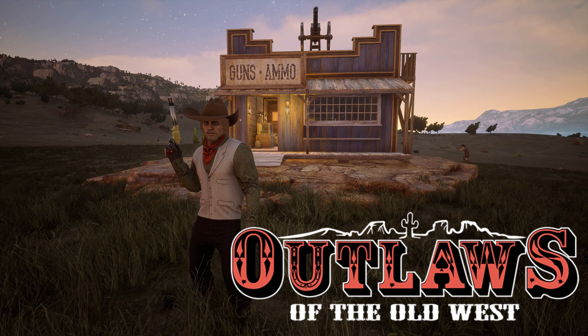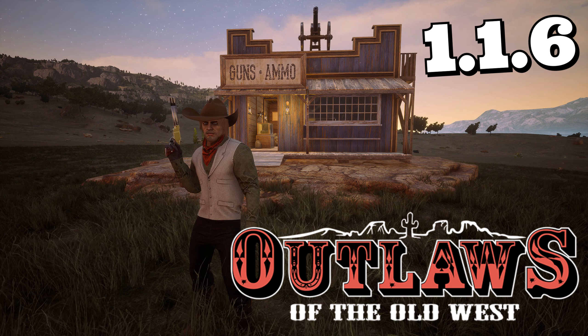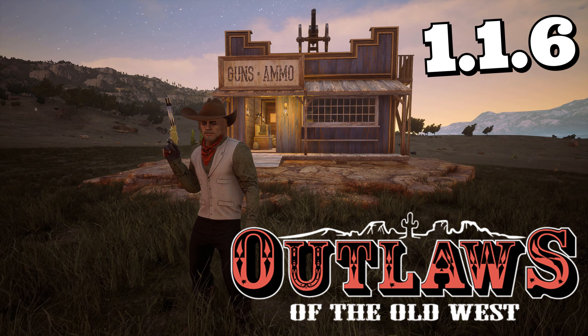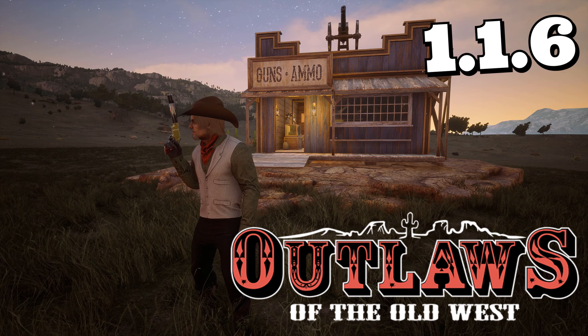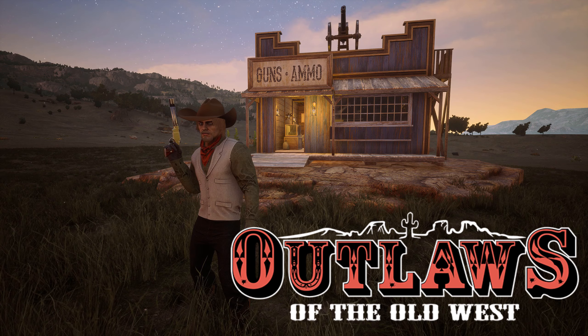We're here in the new version 1.1.6, which adds the gunsmith or the gun store, where you can buy guns and you can buy ammo. And it looks really nice, and it's a pretty small POI as well, but it's nice and it looks good.